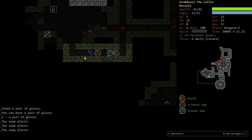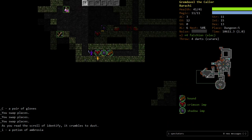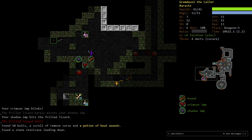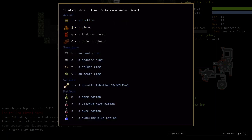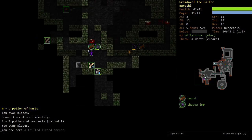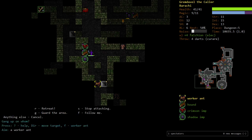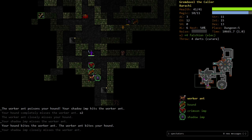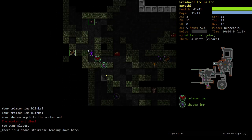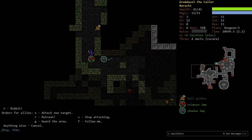Take these gloves. We have another scroll of identify — we'll use it on a potion. Ambrosia. And a dark potion is a potion of haste — that could be very useful for us especially. If we get Che, Che doesn't like it and will forbid it. But until we start worshipping Che, assuming we do, we can use haste. In fact, if we're planning on getting Che, we should use haste sooner than later.